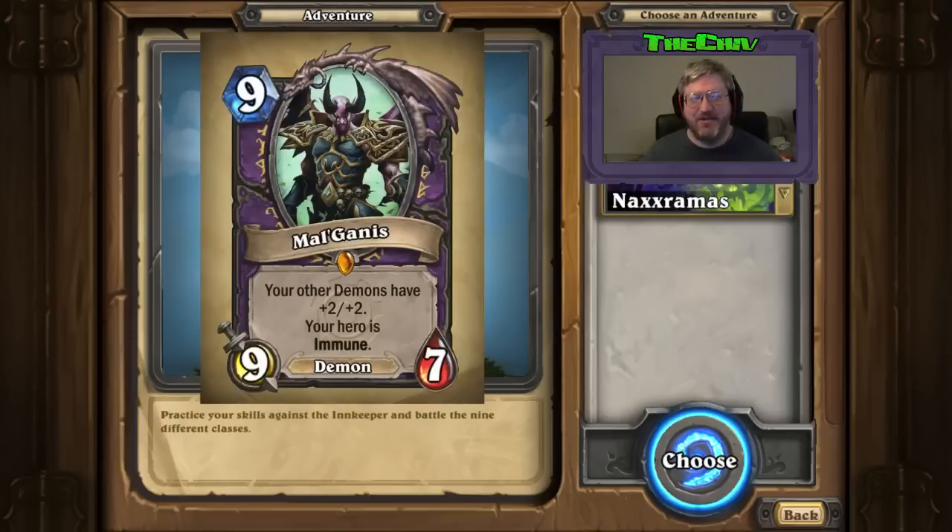Mal'Ganis! Yes, the one that people didn't vote for because they wanted the most crap-tacular paladin card ever — which we'll be reviewing at the very end, where it belongs. Mal'Ganis is nine mana, so you're competing with Jaraxxus obviously. Your other demons get +2/+2 and your hero is immune. This is a great thing to get with Voidcaller. Demon decks are a very strong possibility — Voidcallers can get this guy out early, and it will lock down the game unless they've got hard removal.